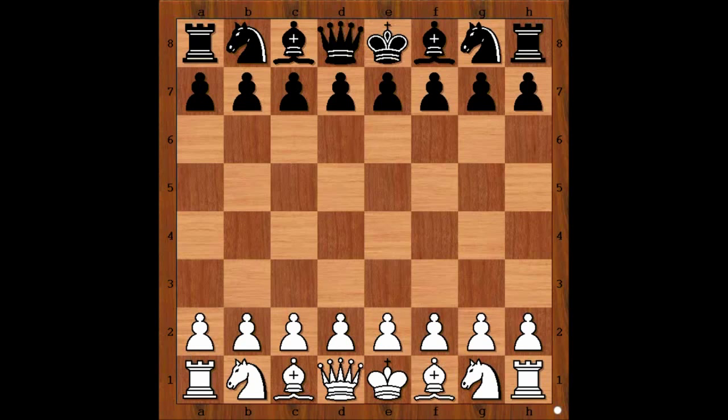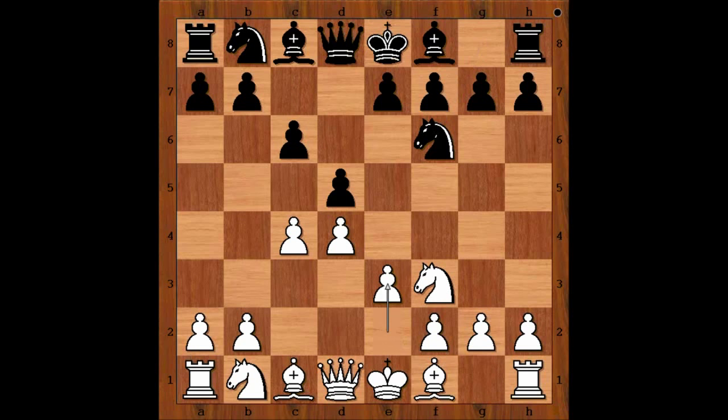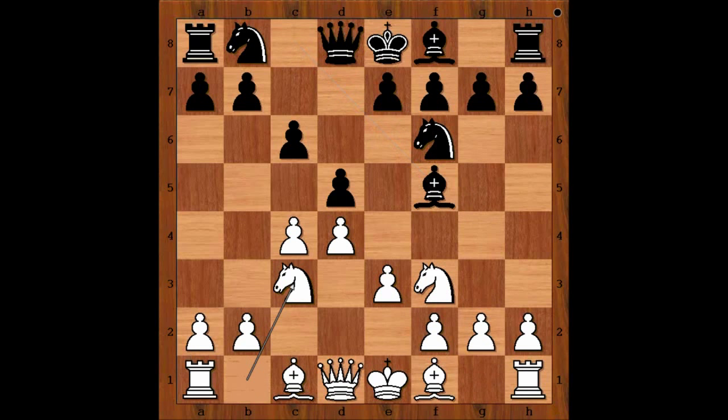Maria Muzicuk had white pieces and she started with d4. Teresa Olsarova played d5. Queen's pawn c6, going for Slav defense or perhaps Semi-Slav. Nf3, Nf6, e3, Bf5, Nc3, e6.